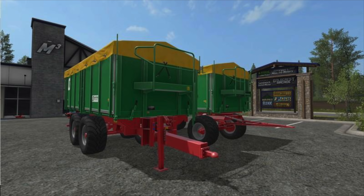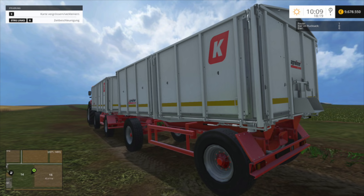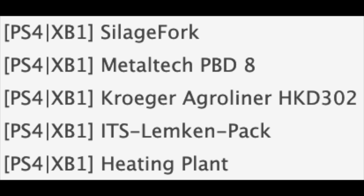Next up we have the Kroger Agro Liner HKD 302, which is also in PC testing but under a different name. We already have this trailer in game, so it's interesting that we'd be getting a mod of it. Most likely the modder said 'I can make it better' and went ahead and did just that. Giants has also said that existing in-game content can be altered if improved sufficiently. Either way, I'm excited — this is one of my favorite trailers.